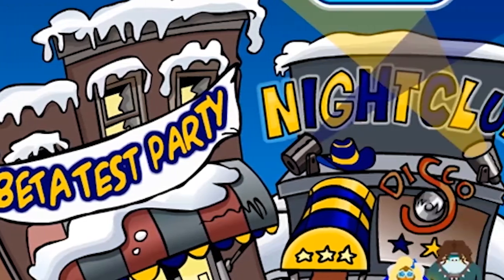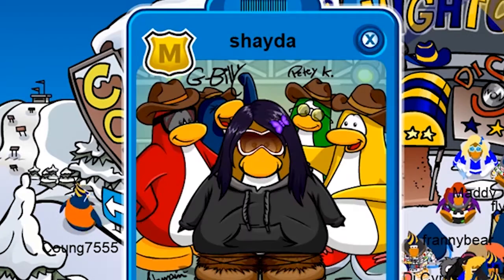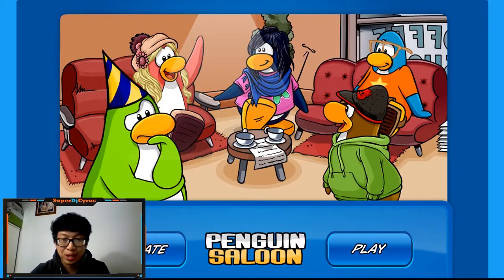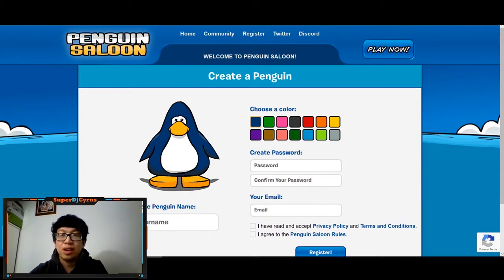If you want to start from the beginning, go to penguinsaloon.com and you can get your original name right from the start. We're on penguinsaloon.com. You can create a character — there's a basic penguin character makeup page so you can create your name, password, color, and register. Once you register, you just activate your account and play now.